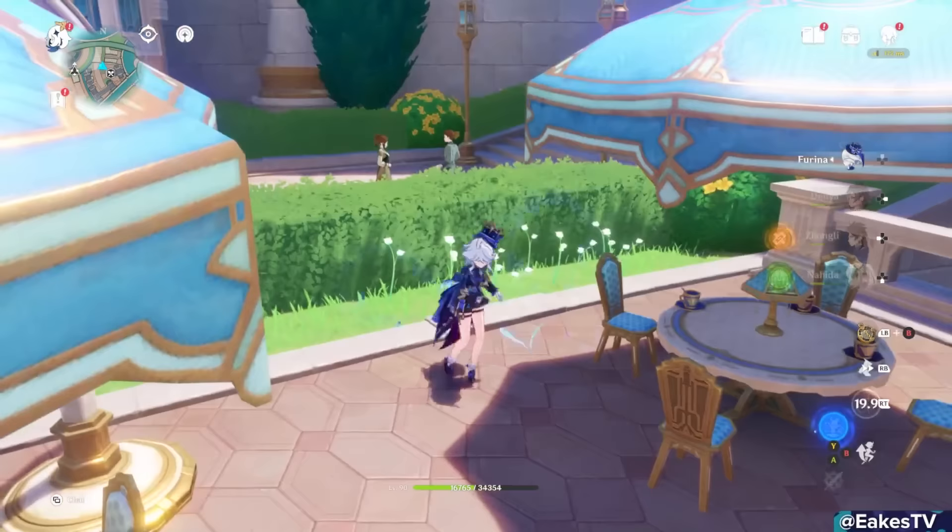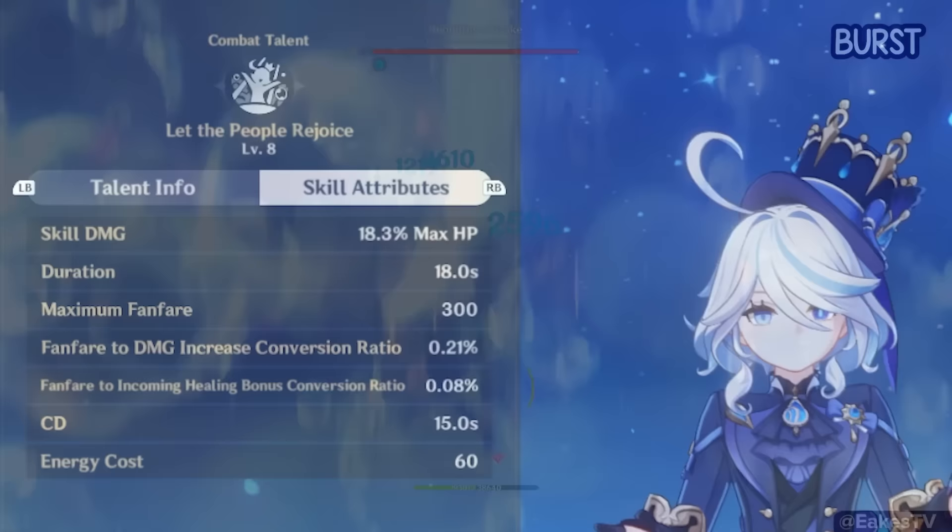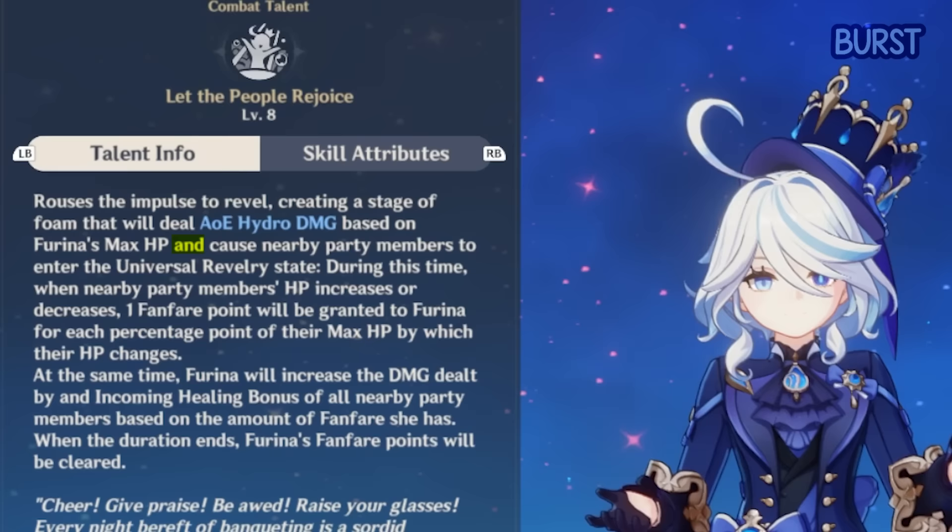Her charge attack swaps her form and her skill either summons a trio of water death animals or a kind seahorse. Now, Farina's burst. It costs 60 energy, deals AoE Hydro damage on cast based on Farina's max HP, and causes the whole team to enter the Universal Revelry state, which lasts 18 seconds.